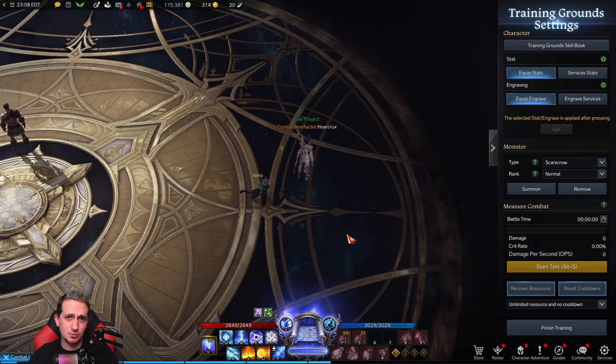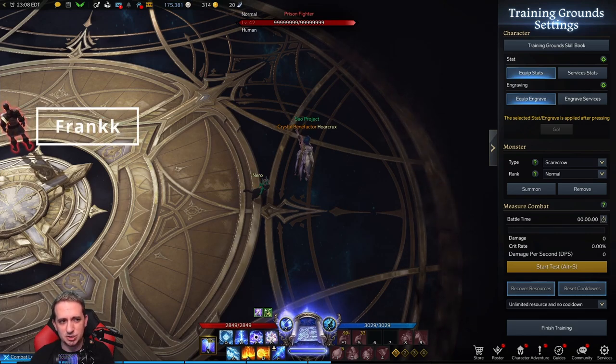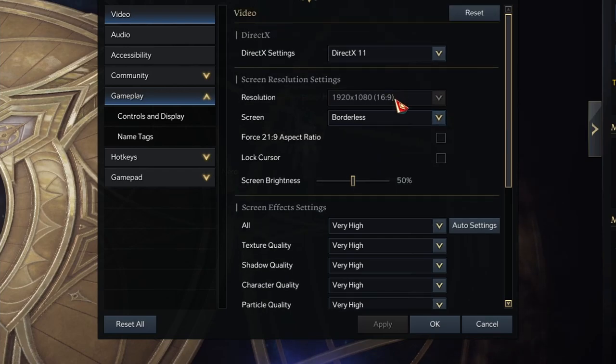The next thing I want to talk about is abusing your field of view. In dungeons and raids this isn't really a big issue because everything you need to see is on your screen anyway. But in PvP this is an absolute game changer. Quite frankly, if you are not playing on this forced aspect ratio you're at a huge disadvantage. So go into your settings, go to video, then go down to screen resolution settings and force 21 by 9 aspect ratio — this is ultrawide. Click enable and hit apply.